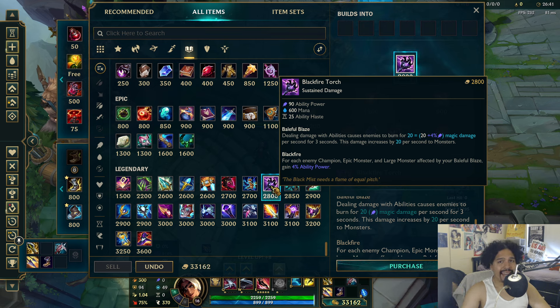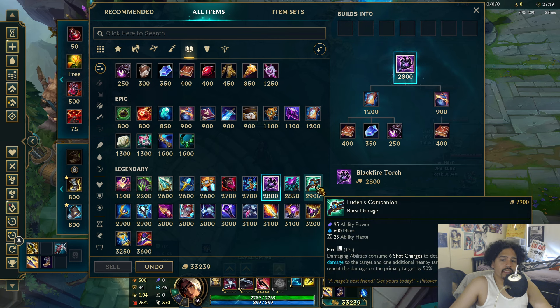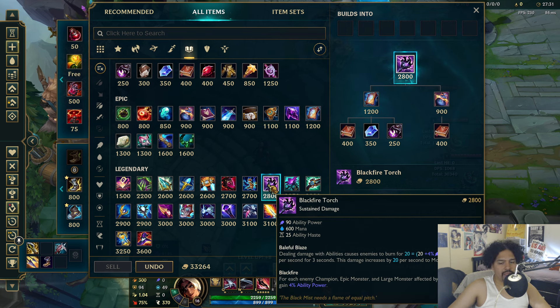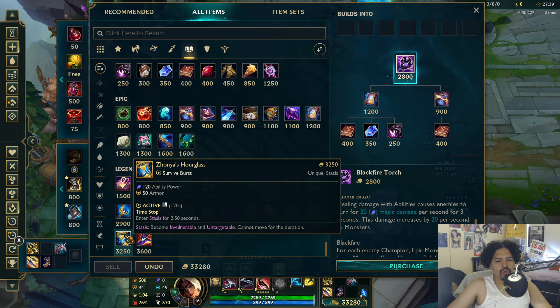Champions like Orianna, Swain, and Syndra, for whom it's common to land three-man stuns, will love this item. It also solves Syndra's problem of not having a strong damage item — this kind of makes Luden's pale in comparison. Luden's damage and cooldown just look trash next to this. There aren't really any other significant AP item changes, maybe Void Staff got 10 more AP, but nothing major.